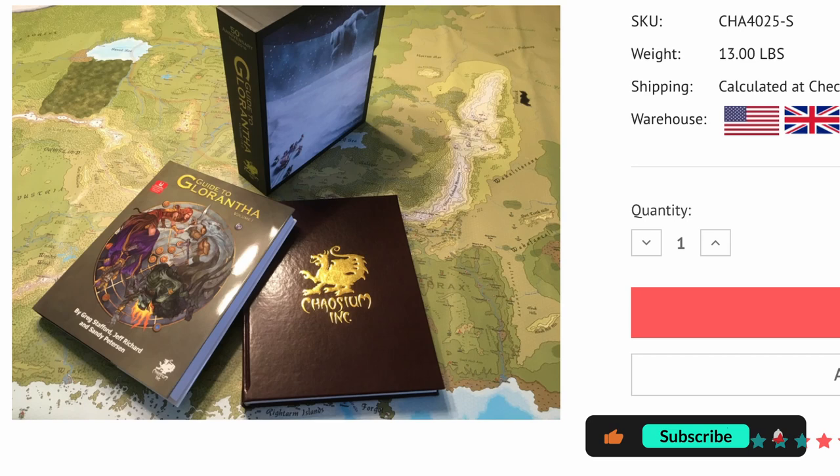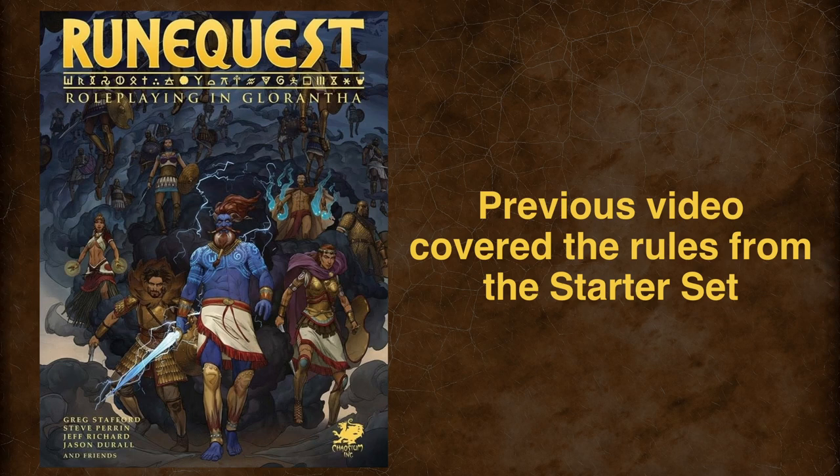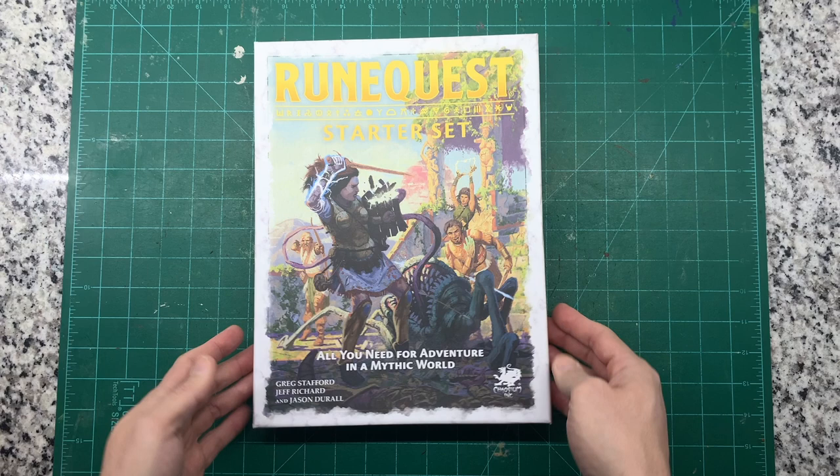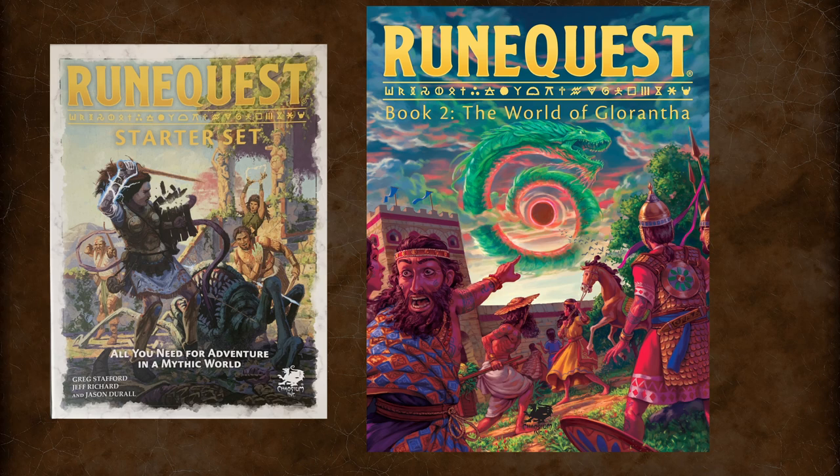In my last video I covered the rules of RQG as they were presented in the starter set, a really great box set that can help you get started in this otherwise rather intimidatingly wide and deep roleplaying game. In this video I want to cover the setting of Glorantha, but again only as it is presented in the setting primer found in the RQG starter set box. If you want to get acquainted with the rules and what's in the physical box, go ahead and check out my previous RuneQuest video. Otherwise, let's jump into this setting primer.